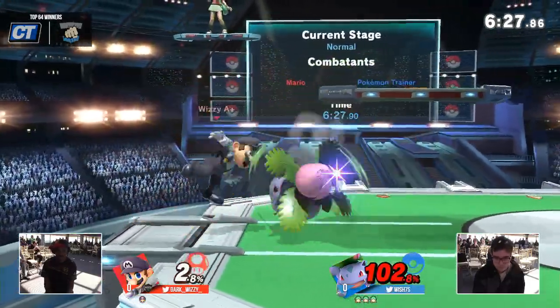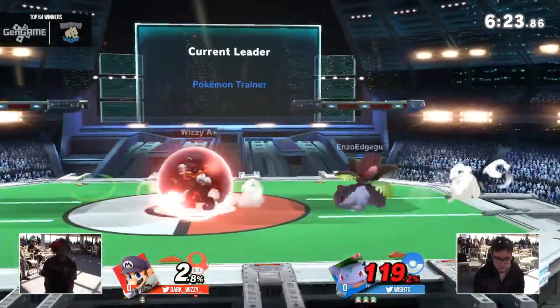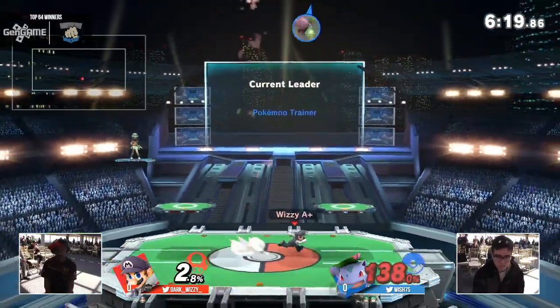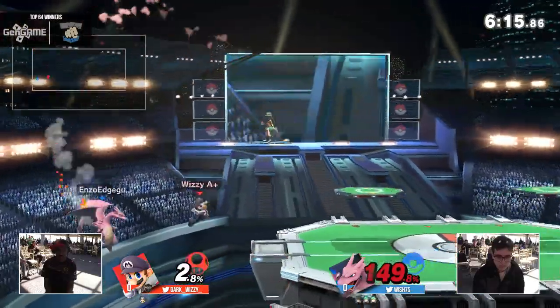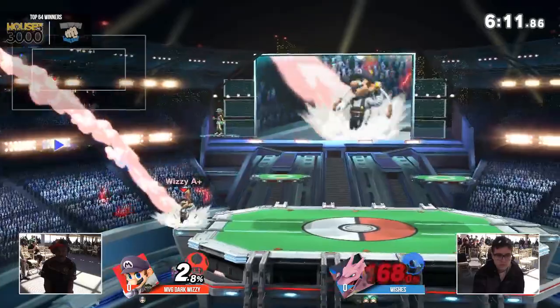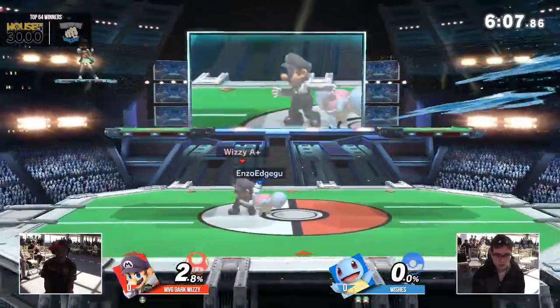As soon as that up air hit, Wiz is like, this is not a good situation to be in. Unfortunately for Dark Wiz, he really hasn't gotten anything going momentum-wise — just a straight hit here or there, a down tilt confirmed, but nothing big that the Marios are very well known for. That seals that stock. And here we go.